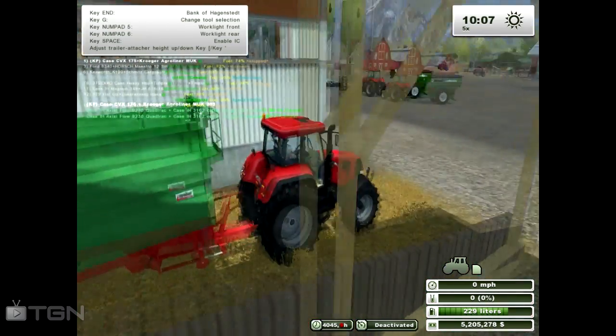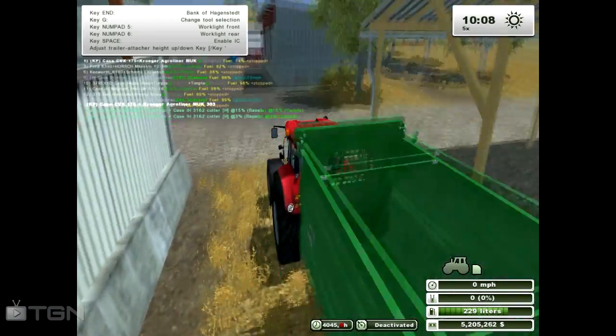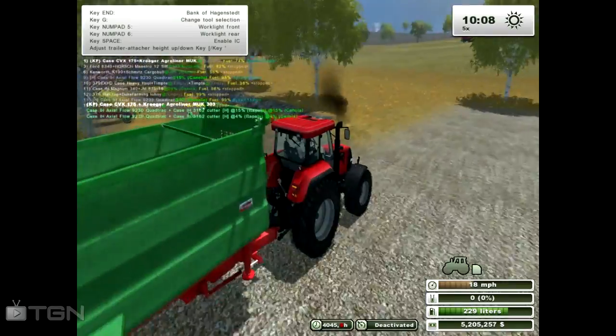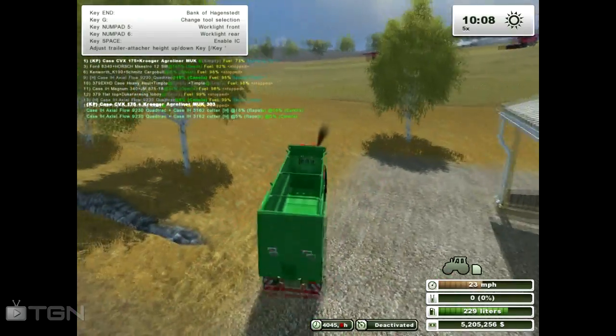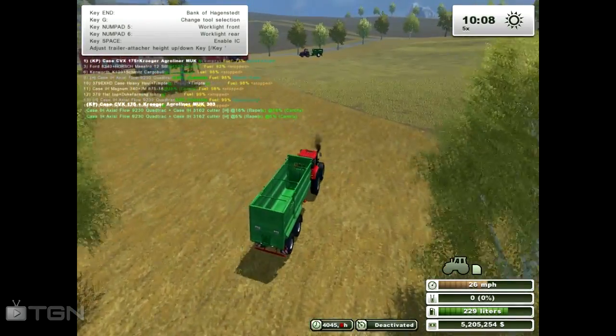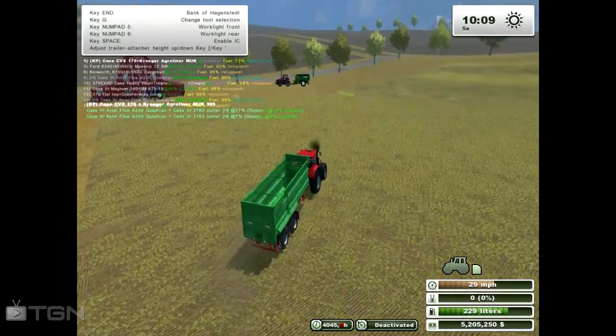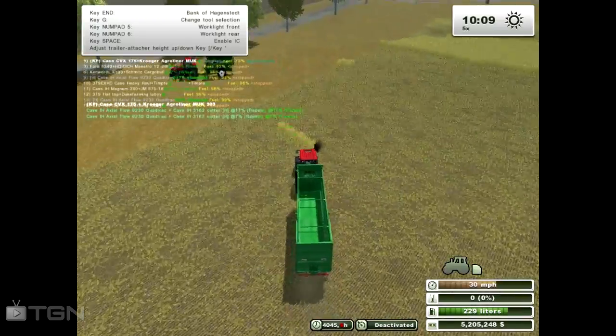We're going to bring this guy out just so you can see how the J&M dumps. It doesn't charge like all the others — it's a transfer, which is true, because you're not charging it, you're transferring it.